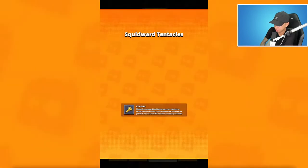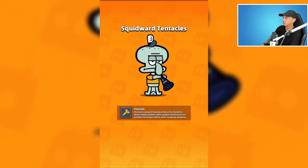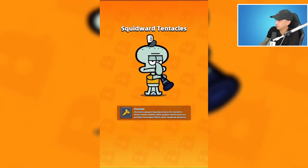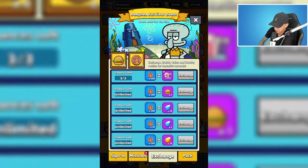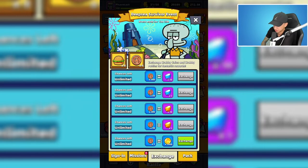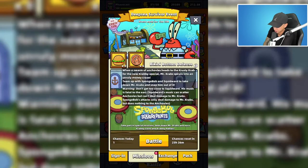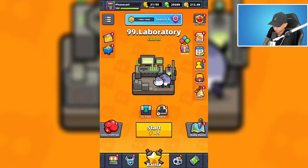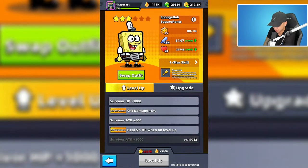This is where you can get Squidward. In the exchange, we can get underwater sapphires - used to upgrade Squidward Tentacles - and underwater rubies - used for SpongeBob. I don't know why they're different. Is that how we're going to upgrade survivors from now on?